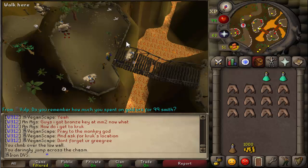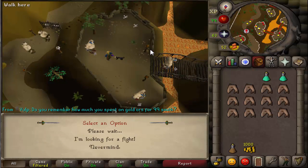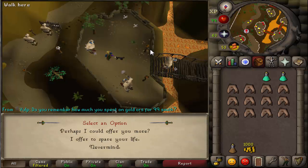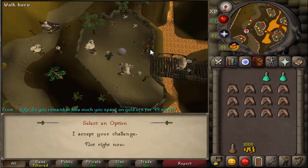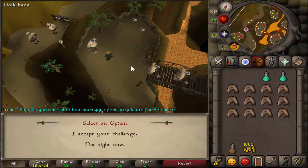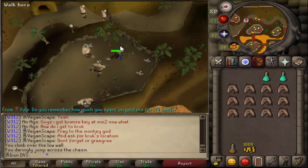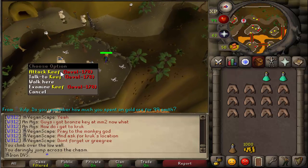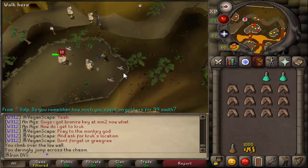You will see Keith over here — go ahead and talk to him and select the first option, then the second option. It's going to be the same deal: you're going to challenge him to a fight. I believe there are two safe spots here — you can go behind this tree or over the bridge. He's going to attack you right when you accept the challenge. You can just run over to this tree here and safe spot him. I'll be back once he gets to really low HP and surrenders again.